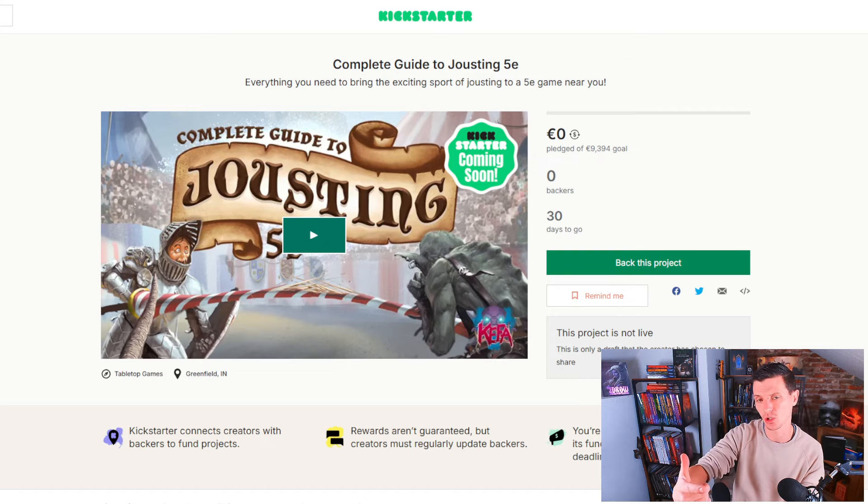When you're watching this video, this Kickstarter campaign is probably going to be live — more than 0 euros out of the 9,394 euros goal, which is about 10k US dollars. I have a preview page that Kevin sent me and I really want to show this to you, because Banners of Honor is such a high-quality book and Kevin just makes really high-quality stuff: the writing, the art, how everything is interconnected. That is where he's really good, and The Complete Guide to Jousting promises to be something like that.